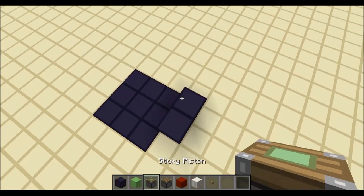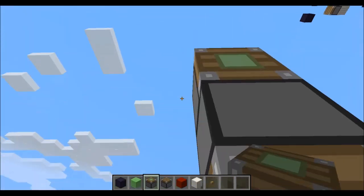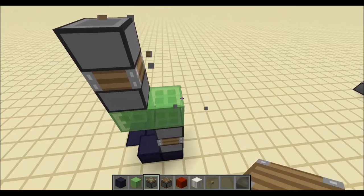Okay, 60 second sky elevator tutorial. The last design I posted was a bit over complicated, so I'm going to simplify it a bit now, thanks to feedback from you guys. I'm making a piston caterpillar here, but sort of in an S shape.